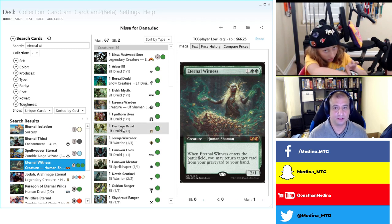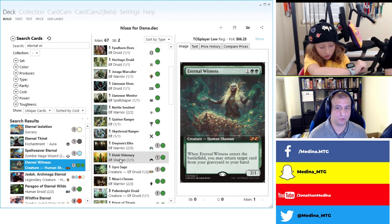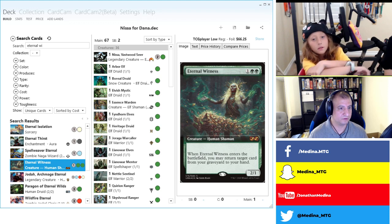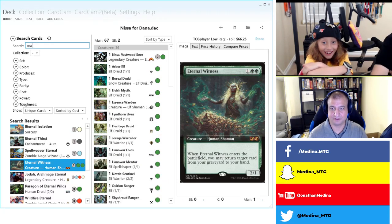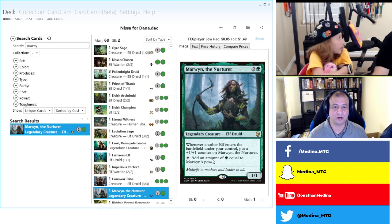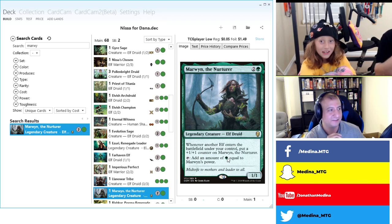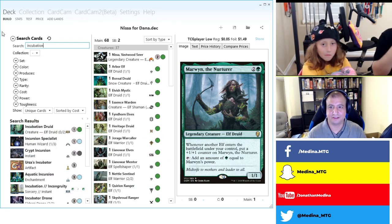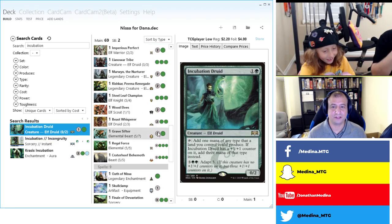Chat says Rishkar might be redundant since most elves already tap for green, which is true. Let's add everything first and then make cuts — it may get cut for that reason. It does also make all your elves bigger, which gives you a larger force. What about Marwyn the Nurturer? Oh, we forgot an elf lord. And Incubation Druid — I like that for the counters interaction. Let's work on lands now.